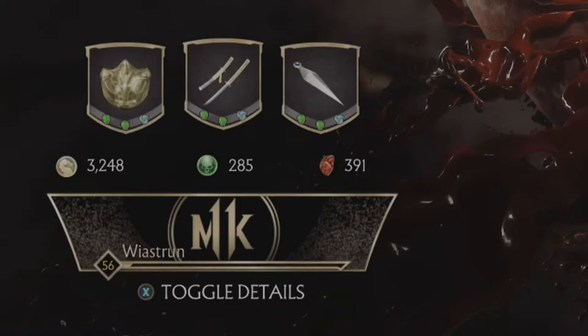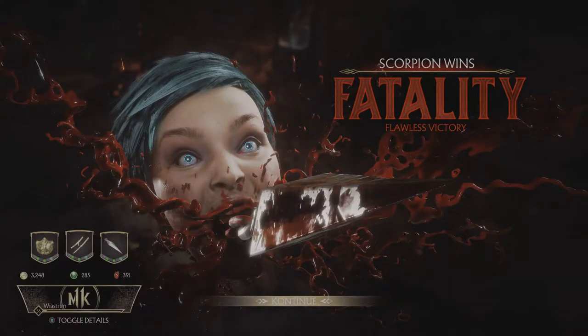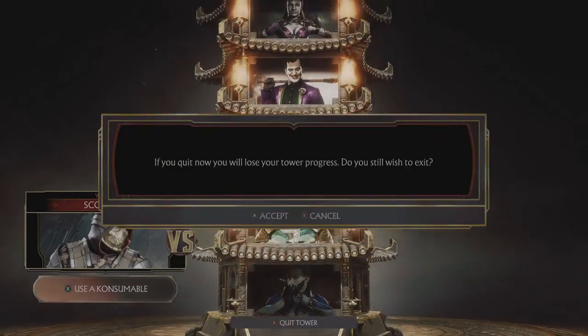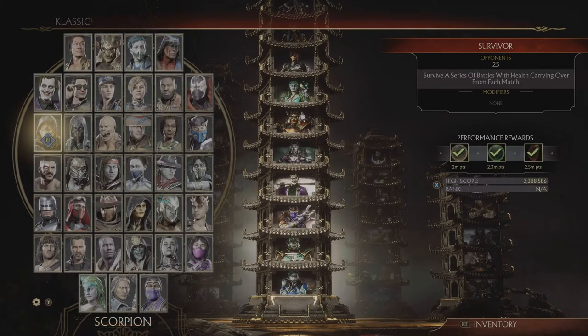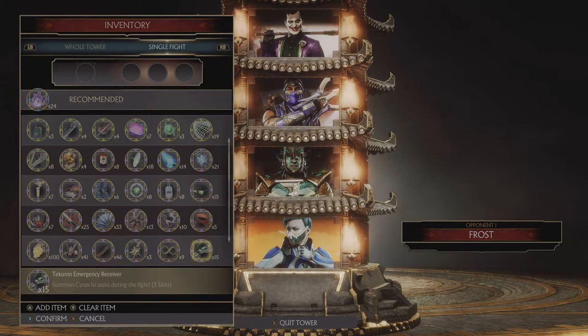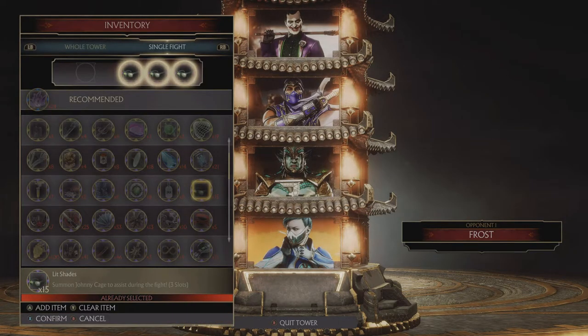Keep in mind that if you have those augments at higher levels, you will get even more hearts. If you don't want to go to the next fight because it might be too hard, you can always quit the tower and simply start it over again. To make it even easier, you can use a consumable and pick someone to assist you during the fight.